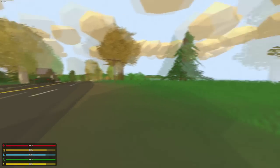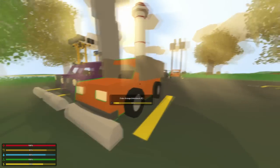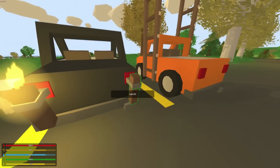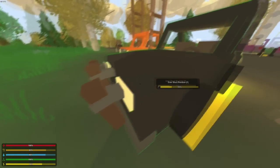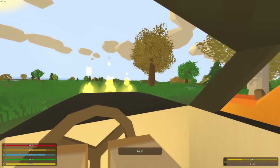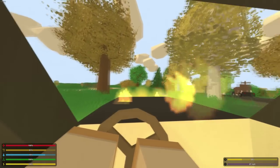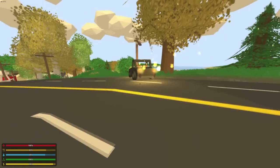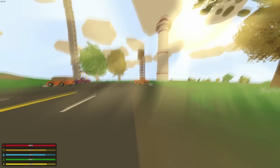Instead of barricades you can use sandbags, which work a little bit better. You can also put torches on the car — there's pretty much no reason to do that except to have fire in your face, but it works as an example.